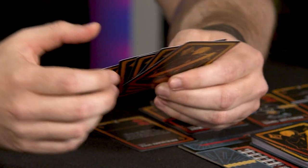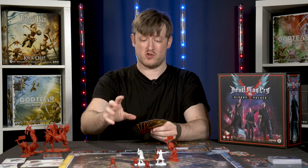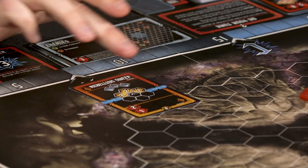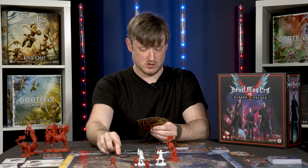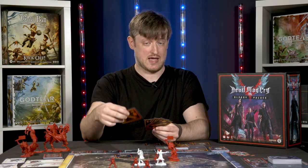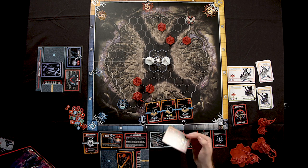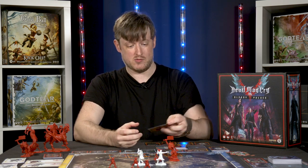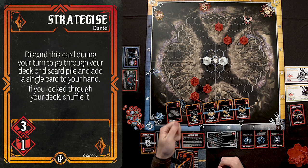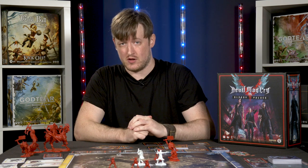Each Devil Hunter has a unique deck of attacks and special moves. You play cards from your hand into a combo chain to score points and affect the game board. Attack cards have one or two combo links on either side — after playing a card, you can only play cards of the same combo link color next. Other non-attack cards, like Strategize, are not played into your combo link; you play them and they go directly to your discard pile.